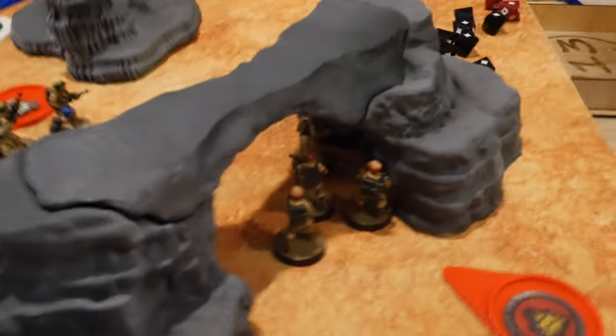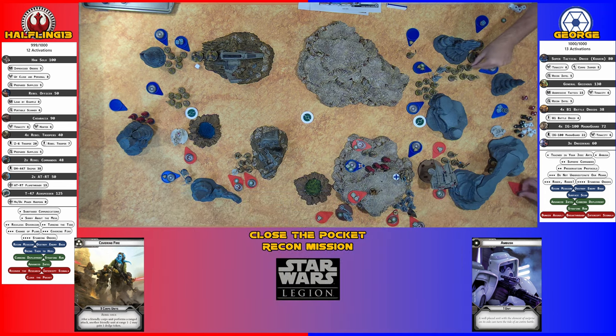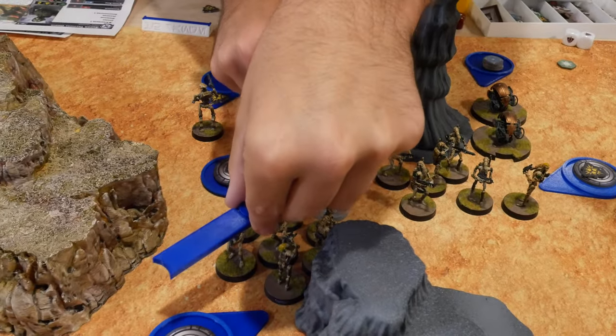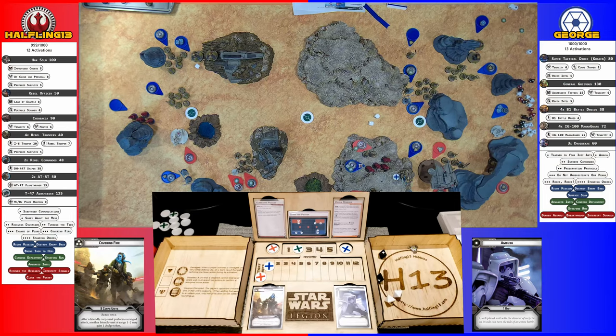I'm going to activate this trooper squad. They're going to rally — nope. Which means they're going to shoot back at the B-1s. One hit. I've got those MagnaGuards — rolling for suppression, nope, but they're droids so they're fine. They are going to move to here and then take a shot at those guys. One hit. I'll put your black — no model takes it.